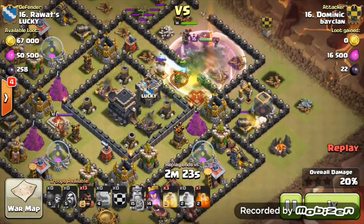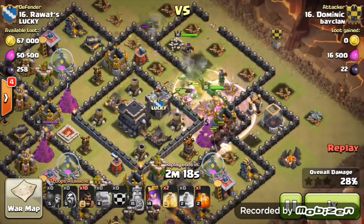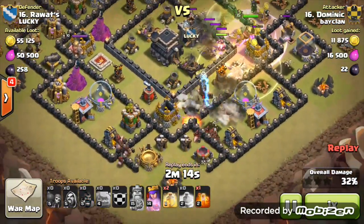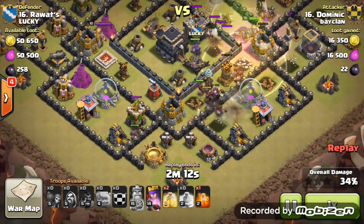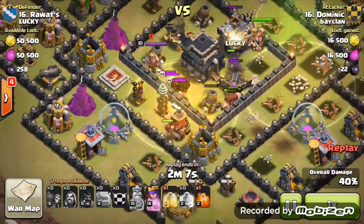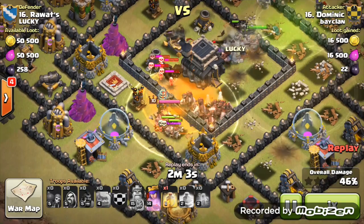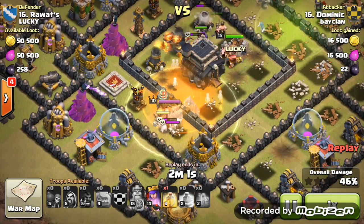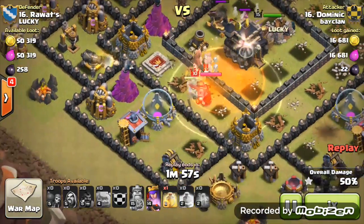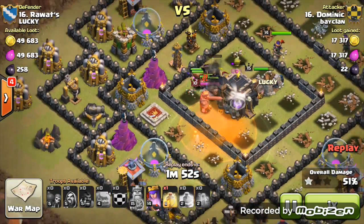I start off with my hog part here — looking perfect. King activates his ability, still great health. Queen hasn't taken a single hit. Golem is still holding up great. The hogs are all deployed, very nicely placed in a big bunch. I put down the second heal and the poison spell on those skeletons so they're not going to be a pain throughout the whole raid. Skeletons mostly die off, a few hogs get spring trapped, but still a good handful remaining.